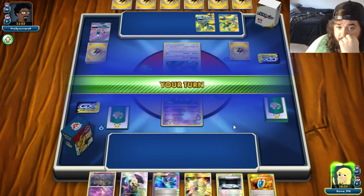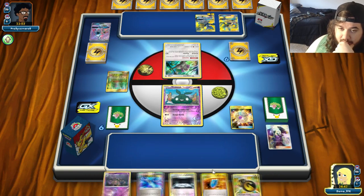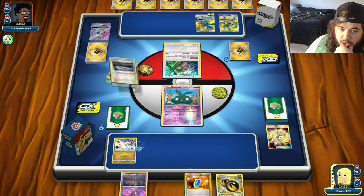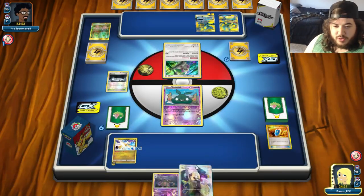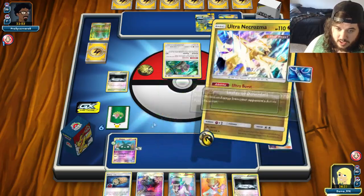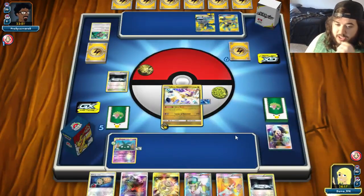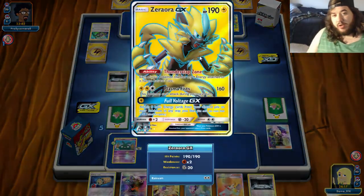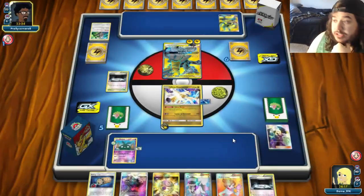We grab the Double Dragon, then one-two-three-four-five — Cynthia, find me a Float Stone. Float Stone! Luster Downfall turn one taking the knockout. Now they're going to try to come back. Mysterious Treasure gives us another piece. Choice Band will help us knock out the Zeraora later. If they take a knockout they take no prize card due to Life Dew, but then they can Tag Bolt GX for two prize cards.